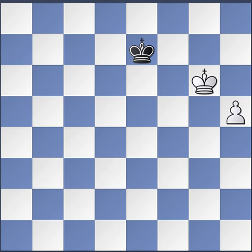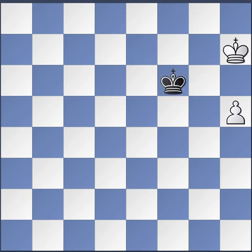With white to move, simply play king g7 — entering into the key square.